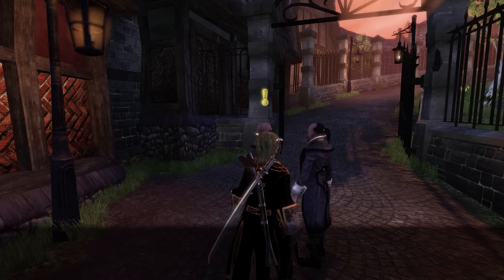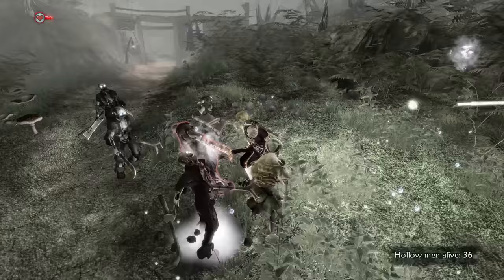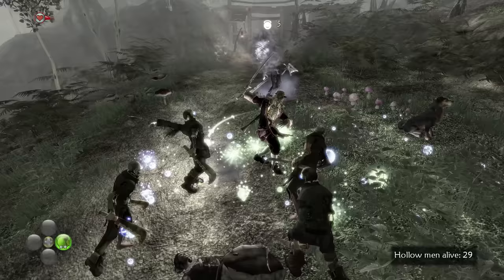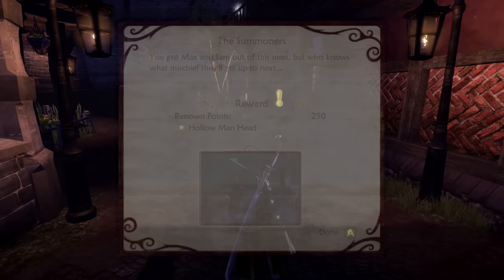Before heading to the next main objective I decide to get some extra renown before the next mandatory renown gate. I helped out Sam and Max with a summoner's quest - simply head to the Bowerstone Cemetery and re-kill 100 hollowmen. An easy enough task given how fast I dealt with the ones in Oakfield, but to make things even quicker I used my tenants' hard-earned money to upgrade to a steel katana. It doesn't do as much base damage as the steel sword but makes up for it with extra reach and speed.